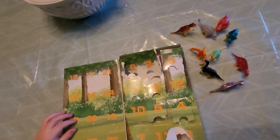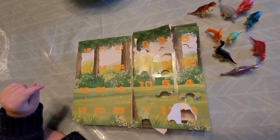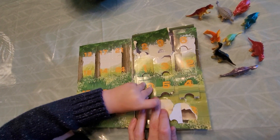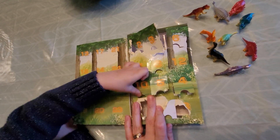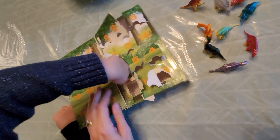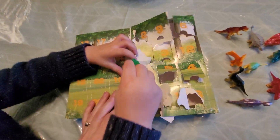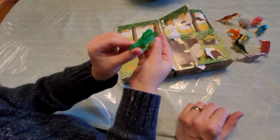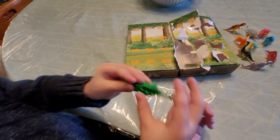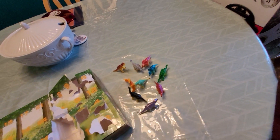All right, we need number ten. Where's ten? Oh, there it is. Rip it open. What do we got? It's a T-Rex. You think they're all T-Rex. What is that? A Stegosaurus. A Stegosaurus. Yeah. That's cool, I like him. That's the only green one so far.